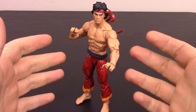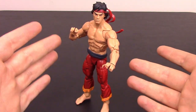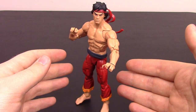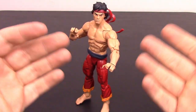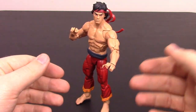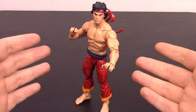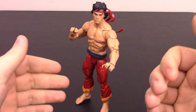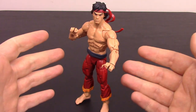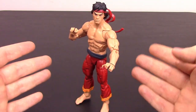Our last figure is Shang-Chi, the Master of Kung Fu. We're going to be getting a Shang-Chi movie — I think it's next year in 2021. Shang-Chi's backstory is that he was raised to be an assassin by his crime lord father. While out training in all sorts of martial arts, he learned his father was a criminal, so he decided to turn against him and attack different parts of his father's empire. He is a master martial artist, considered one of the best in the entire world.